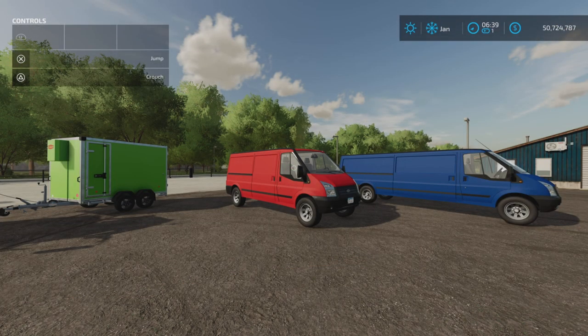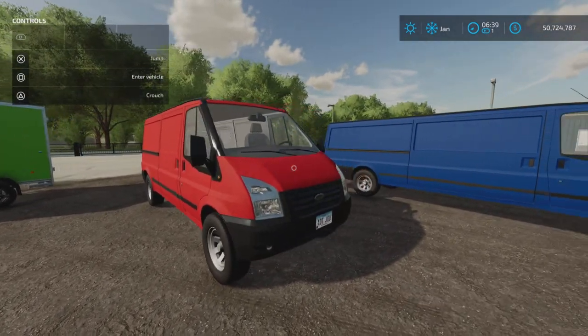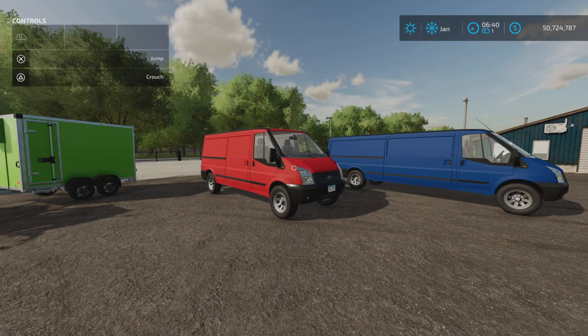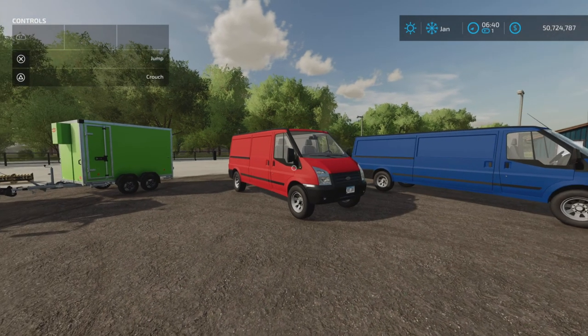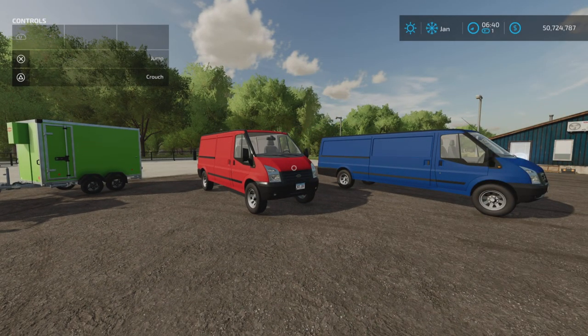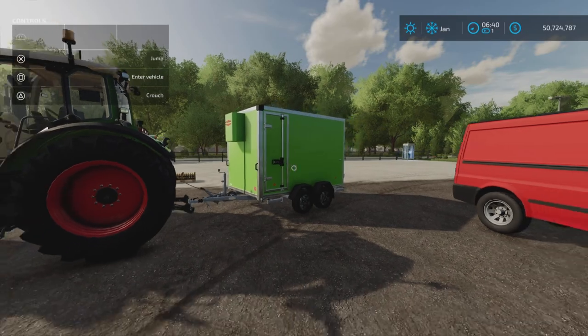Greetings everyone, Loony Farm Guy here, and in this video we're going to have another look at the Lizard Rumbler Van by DD Mod Passion. This has had a recent update, and I did a video on the update which increased the unload speed, which is fantastic, and had quite a reaction to that. However, after that update, or perhaps even after the game update, there has been some strange goings-on with this particular mod pack, which includes a trailer as well.